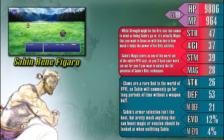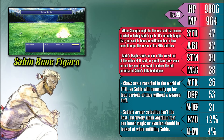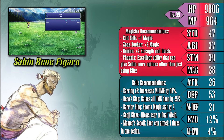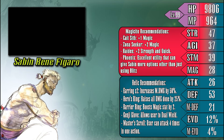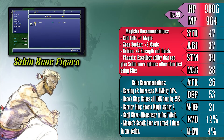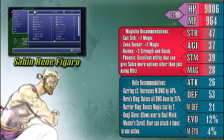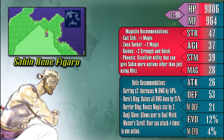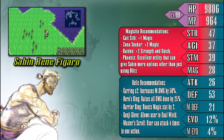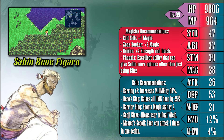Despite any initial impressions, the main stat that you should focus on growing with Sabin is actually magic and not strength. This is primarily because the best of Sabin's blitz techniques scale off of his magic stat when calculating their potency. So in order to accommodate this, it's recommended to give Sabin any magicite that will aid in boosting his base magic stat, as that will aid his blitz power as much as possible. You can still grow his strength a little bit if you want to play him as a pure monk, but you probably won't net a similar result compared to just raising magic.